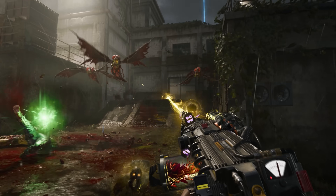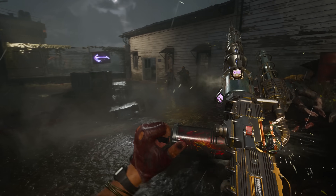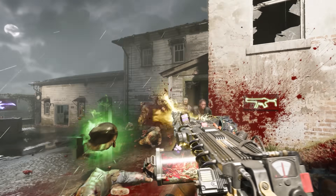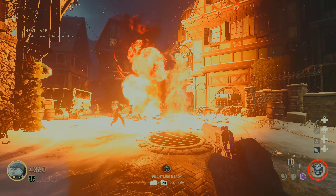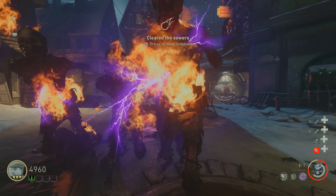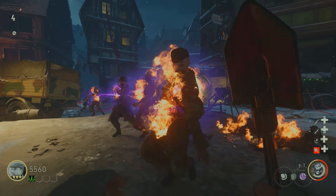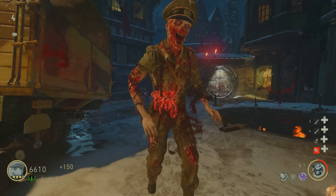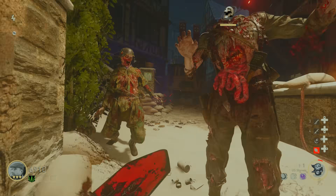We might be getting a hardcore easter egg quest that's even more difficult than the original version, and this sounds great. One of my favorite easter egg systems ever in zombies was only available on one map — the Final Reich from World War 2 Zombies. I've been replaying World War 2 Zombies recently and have more appreciation for it now. Having the ability of a hardcore quest on top of the normal regular quest for more hardcore players is a genius idea.